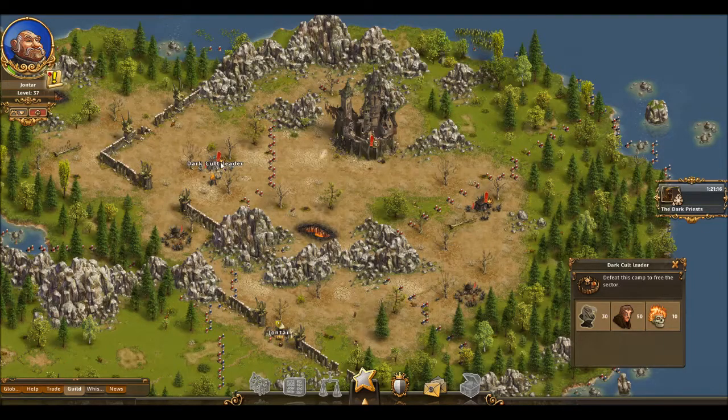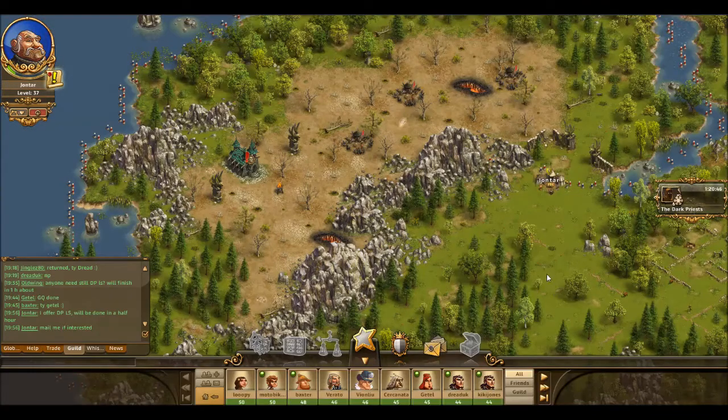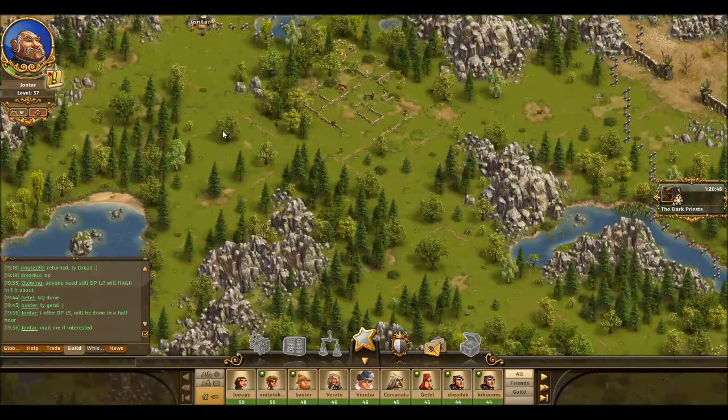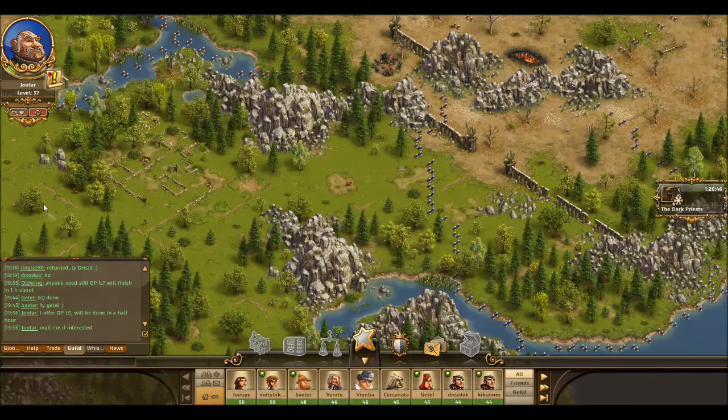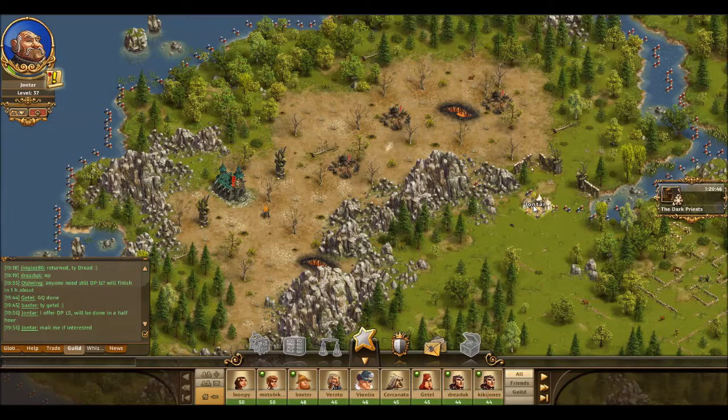If you don't do this, you will not get maximum HP — although you are not required to. After defeating the castle, you are going to transfer yourself from that position to this position here, and just kill all of these camps in order.